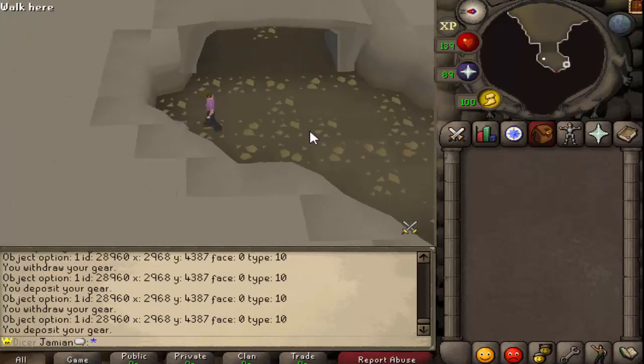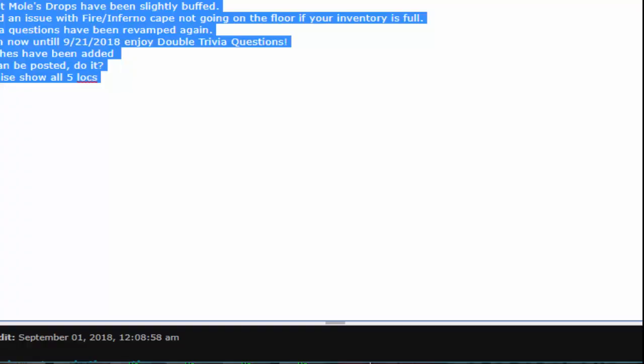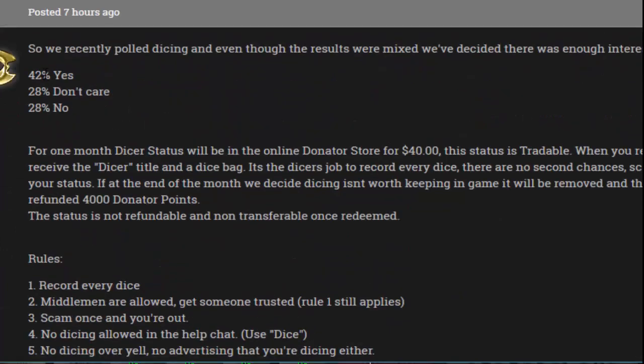So that's the main thing with this update. Dicing also came out. I'll have the post in the description below if you want to read the full rules on dicing and exactly what happened with dicing. I did a survey the other day — I actually can't show the results because it shows IPs and stuff — but it was 42% yes, 28% don't care, 28% nope. So there's enough interest in it to attempt it. For the next month or so, we will have dicing.